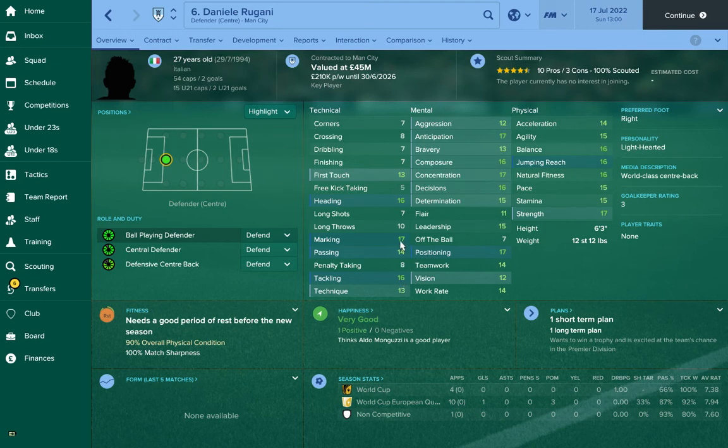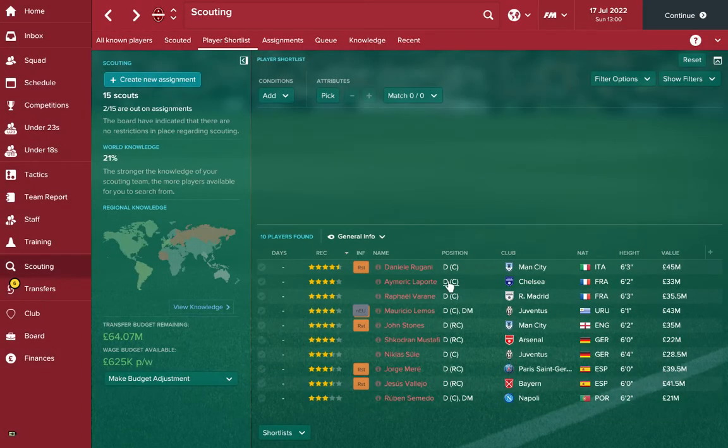This guy here is Regani, 27 — a very similar story: tackling, marking, heading, concentration, decisions, everything you could ask for, and again very physical. He'll cost you a little bit more — he's valued at 13 million at the start of the game and you'll probably get him for around 30 million, but again a great little buy.